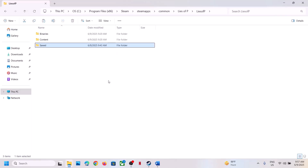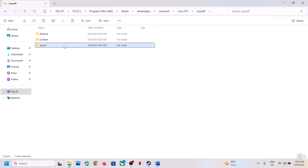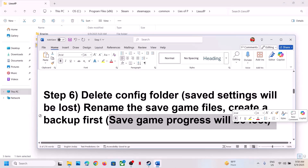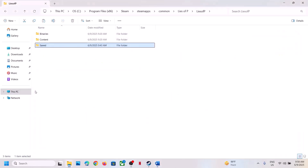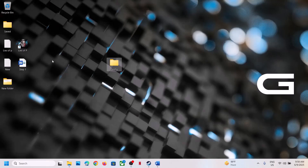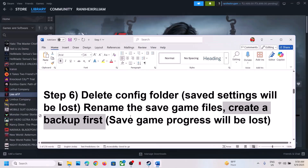If that doesn't work, go back and this time rename or delete the Saved folder. Warning: renaming or deleting the Saved folder means all game progress will be lost and you'll have to start from scratch. So first create a backup — right-click, copy, and paste to the desktop. Once backed up, right-click and rename the folder to '.old', then launch the game and check.